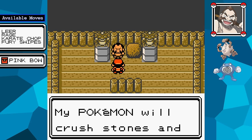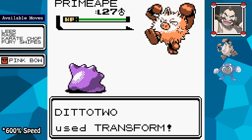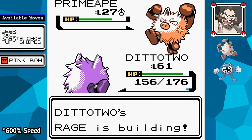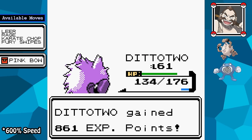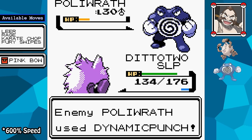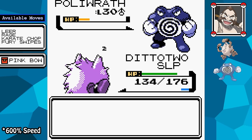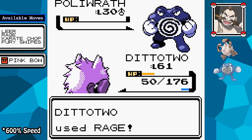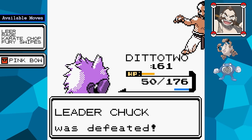With the fourth badge claimed, I head to Chuck's gym. The Pokémon there are Fighting-type, but the Pink Bow is all I need. His first Pokémon Primeape knows Rage — once it uses that, I let it hit me with Fury Swipes to boost my Attack stat quite a bit. His Poliwrath can still make things annoying though, as it always manages to land a Hypnosis and Dynamic Punch. It's just a matter of getting through its stall tactics.